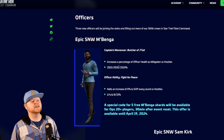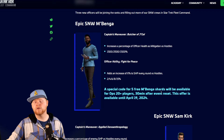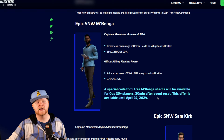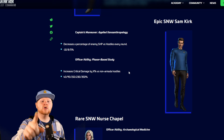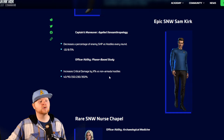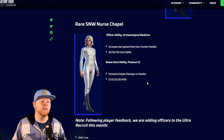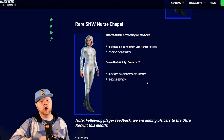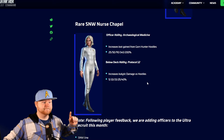We have three new officers this month, starting with Epic Mbenga. His capability increases a percentage of officer health as mitigation versus hostiles, and then you have increasing shield health each round. There's also a special code for Mbenga shards for ops 20 plus players, coming on the 19th — ten days from now. You also have Epic Strange New Worlds Kirk, which is going to decrease a percentage of the shield health of hostiles by round. This works exactly how Yuki works, and then down below it increases critical damage by X percent versus non-armada hostiles. Then you have Rare Nurse Chapel — the Rare officer is the one I want the most because she increases Isolitic damage versus hostiles as a below-deck ability. To me, this is the most valuable officer of the group. I really, really want this.